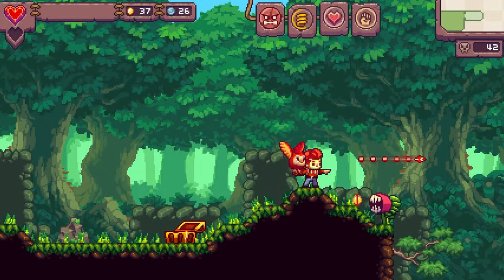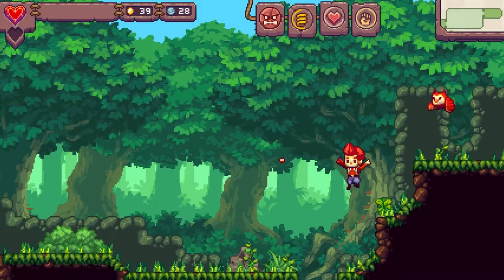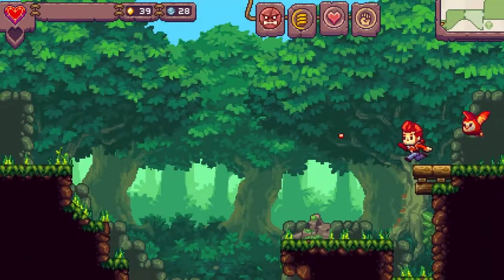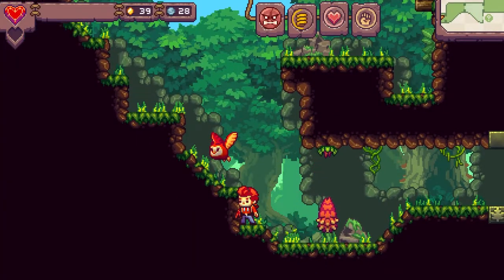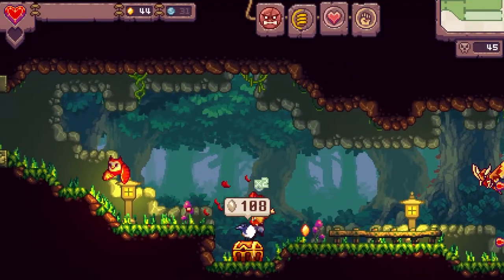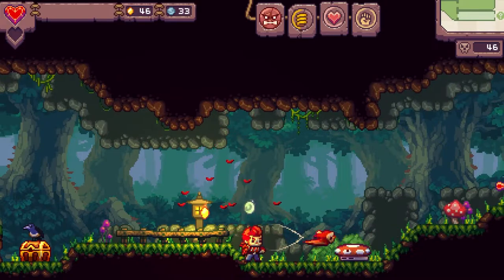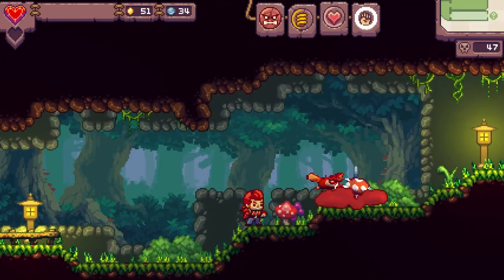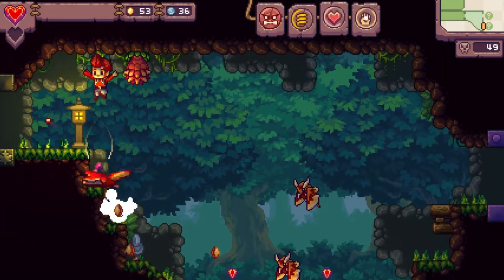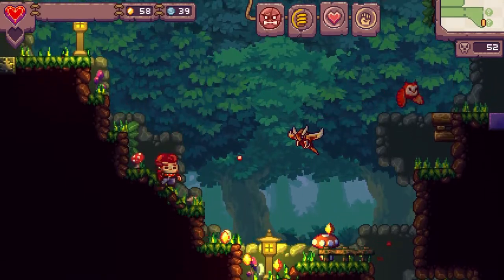Bully monsters drop a bonus gold seed or silver coin when hit. I should pay more attention to the minimap. At least I don't seem to take damage when I fall because Koji catches me. All of these items that I'm getting are only for a limited time. I don't have 108 gold so I can't open that yet. There seems to be like a chain bonus if I kill enemies close together.